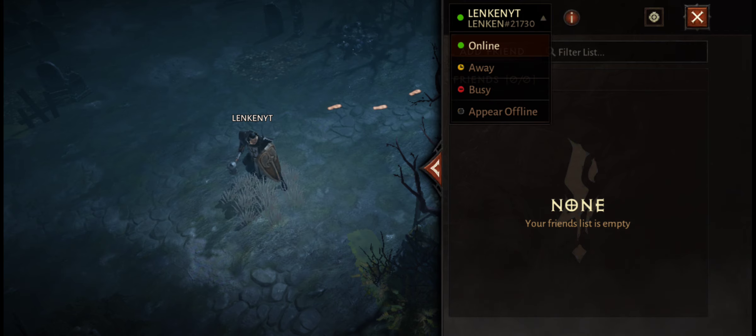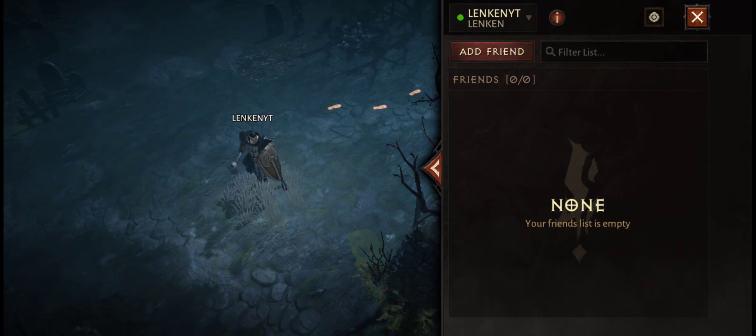So the full battle tag would be LENKEN hashtag 21730. Note that LENKEN YT is one of my heroes, but my account battle tag is LENKEN#21730. Once your friend has found that out and sent that information to you, then you can click 'Add Friend.'